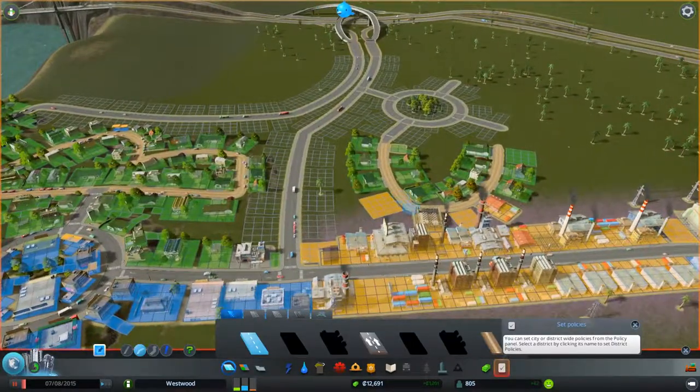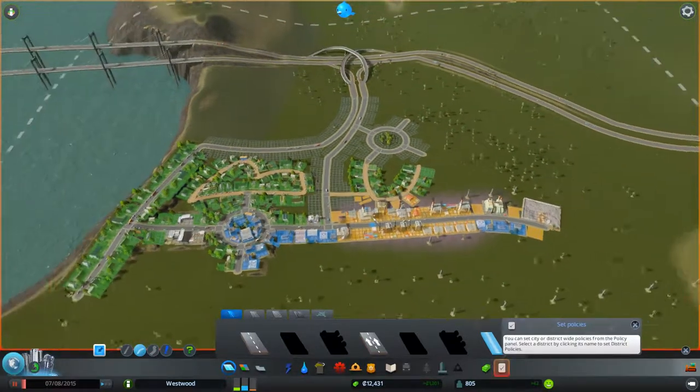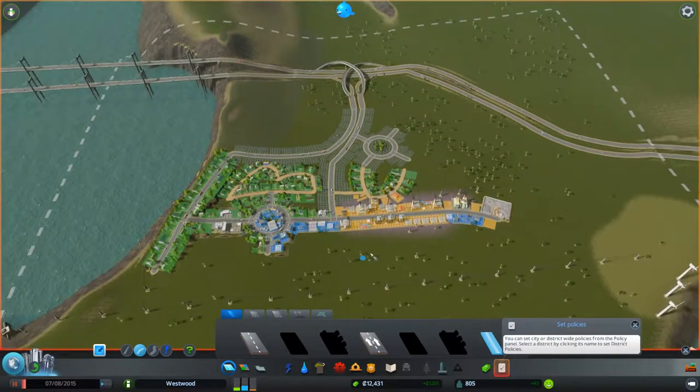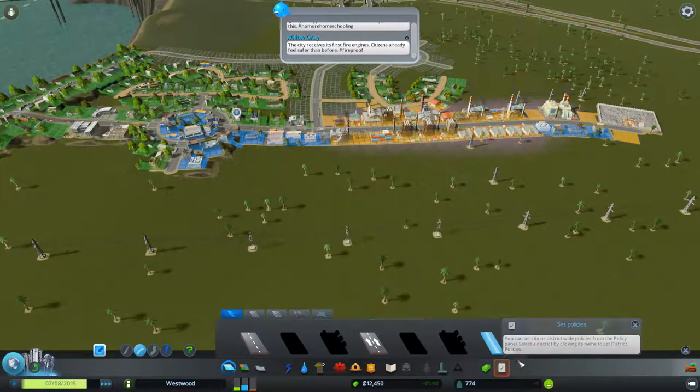What we can also do is maybe consider connecting up this dirt road over to here — though this could cause some traffic problems. This may not be a wise idea, and we can bulldoze that road later if we need to. So I'm not going to worry about it too much. We now have all of our services that we need.